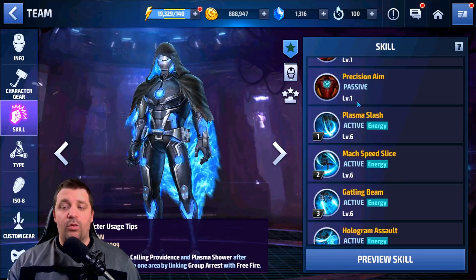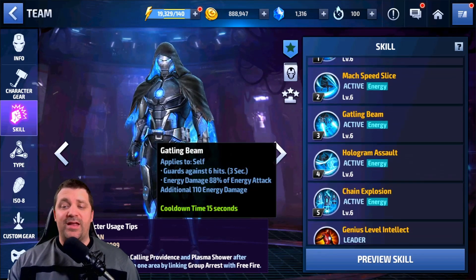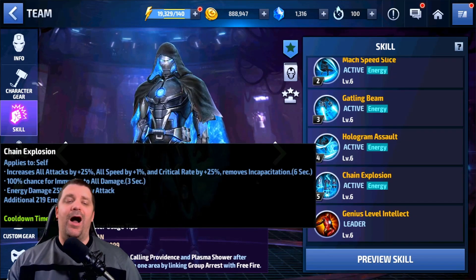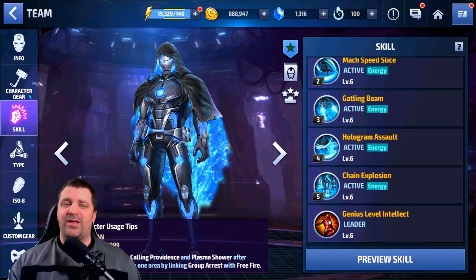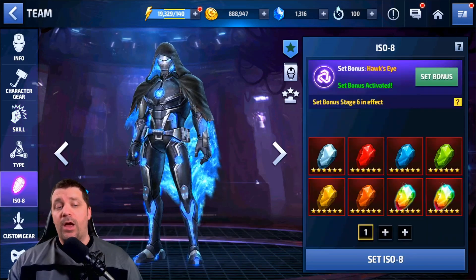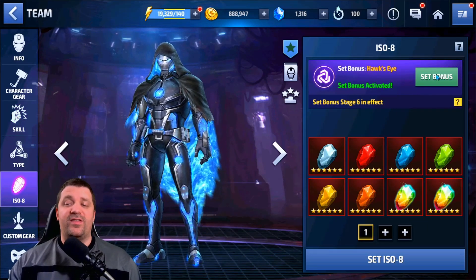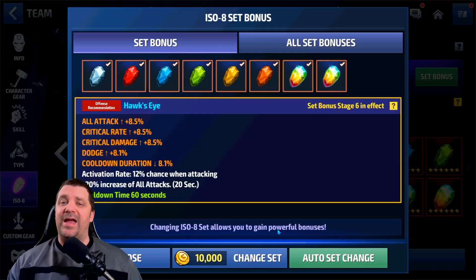With this character's active skills, we get guard on the third skill and 25% critical rate on the fifth skill, which is why I capped the critical rate at 50%. We're running the Easel set — Basic Archives — Easel set bonus at stage six, giving 8.5% all attack, critical rate, and critical damage, plus 8.1% dodge and cooldown duration with a 12% activation rate when attacking for a plus 20% increase to all attack for 20 seconds with a 60-second cooldown.